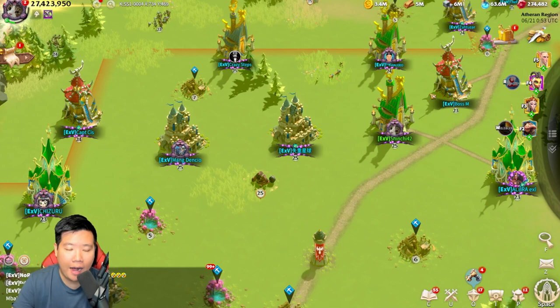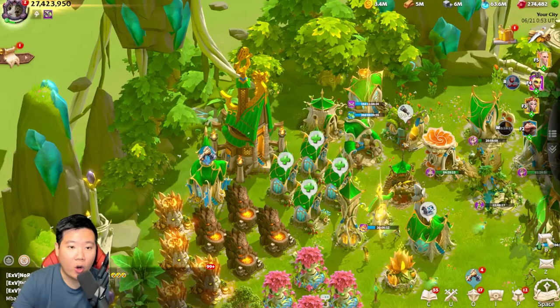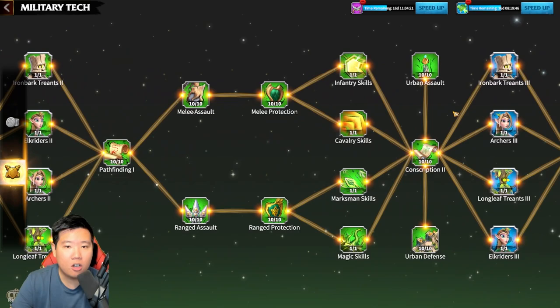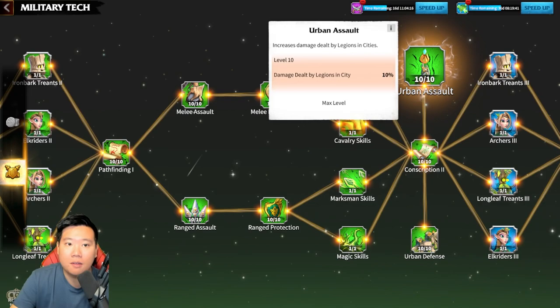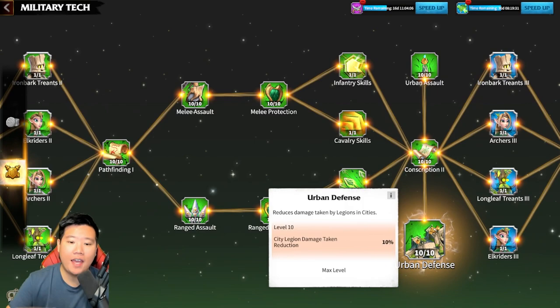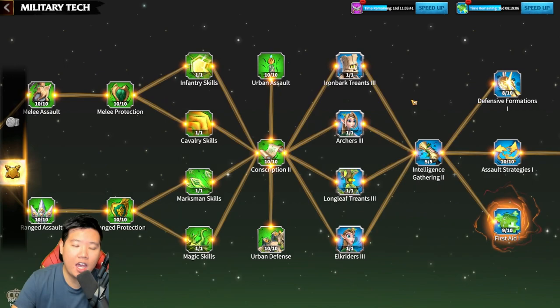What are some ways to improve your city to survive an attack? Work on your technology — this is the basic thing. For example, Orban Azalt increases damage dealt by legions in the city, so if you are being attacked your legions deal 10% more damage to the attacker. You also have a defense tech that reduces damage taken by 10% when you are being attacked. That is very important technology, especially if you are in a heavy war zone in Call of Dragons.